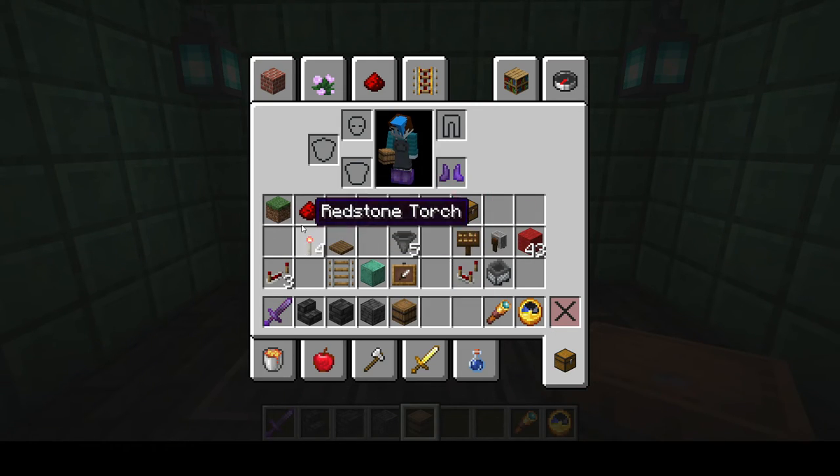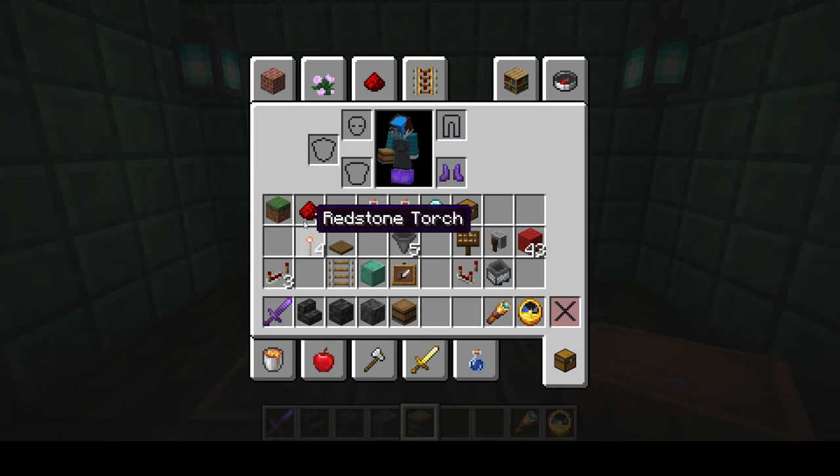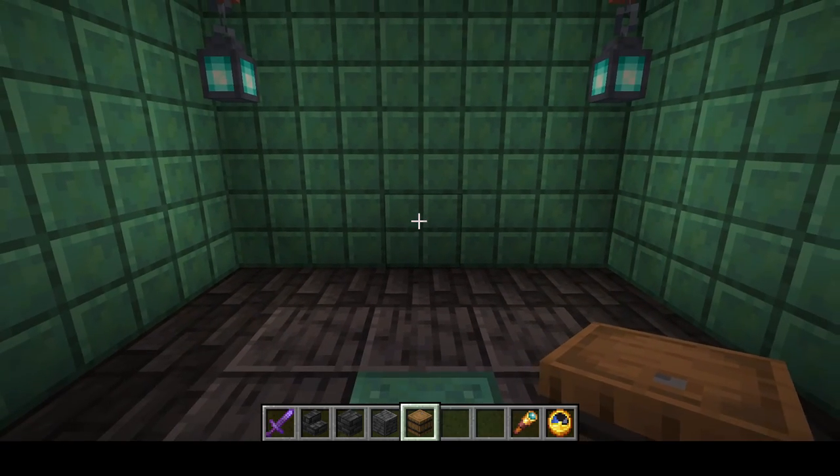These things right here are what you're going to need, including something for a filter. You can build it however you like — you don't need a grass block — but all these items right here you're going to need.